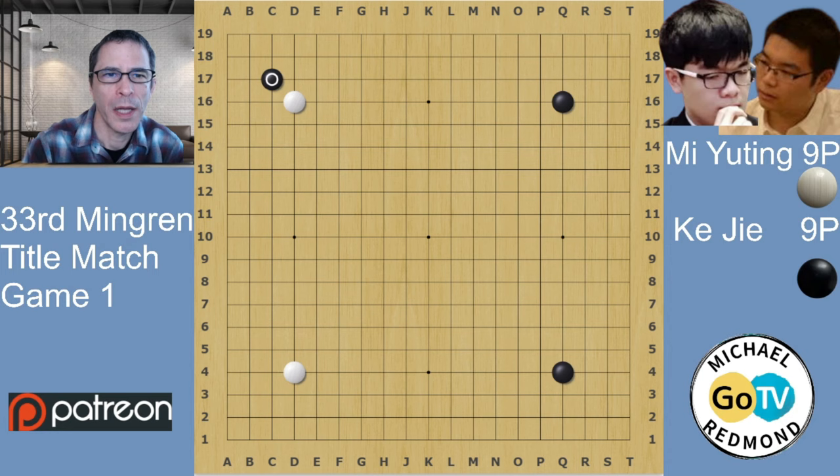Black invades the 3-3 point — KJ has the Black stones. This is what I would call an AI opening. When White extends at D15, Black will usually just slide, as he did in the game. Or, with the ladder favoring Black, sometimes Black can jump.